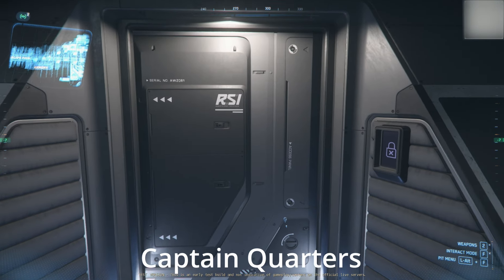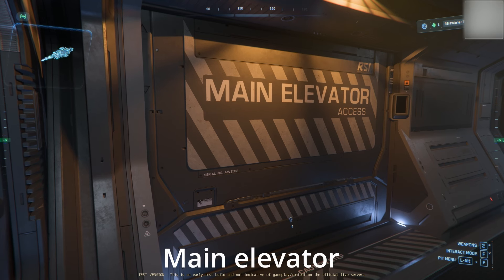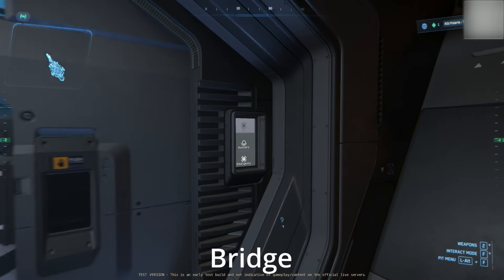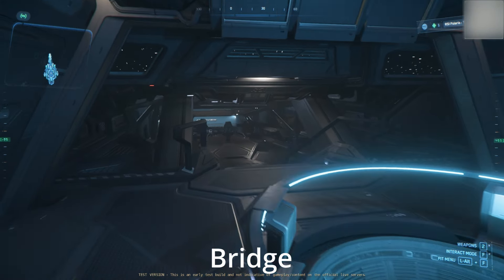The captain's quarters — oh, it's locked. He's probably busy. The captain's quarters is likely not done. Hopefully it's done in the near future. Next, we have the bridge, which is obviously located in the front of the ship.